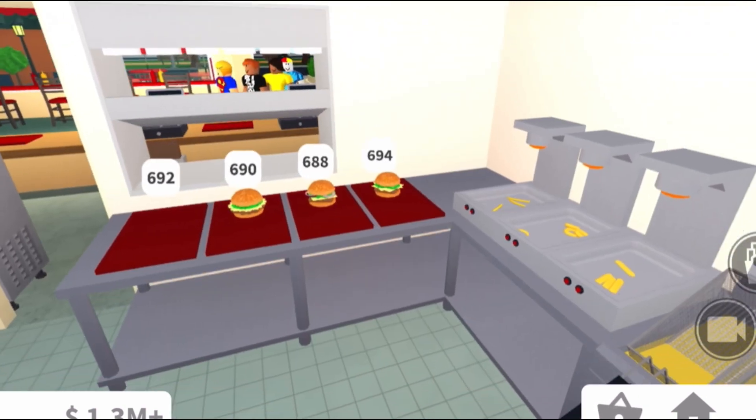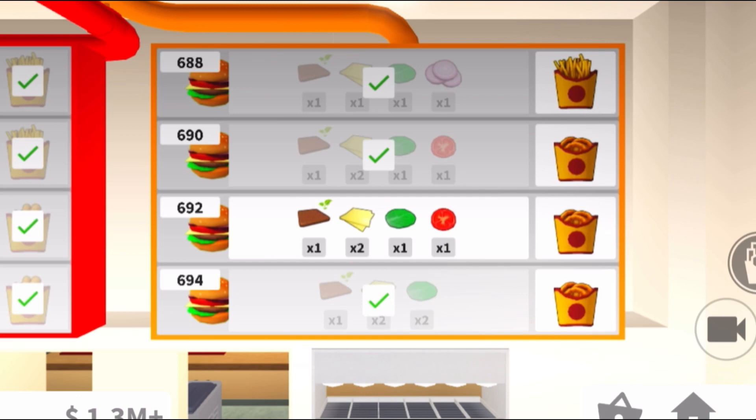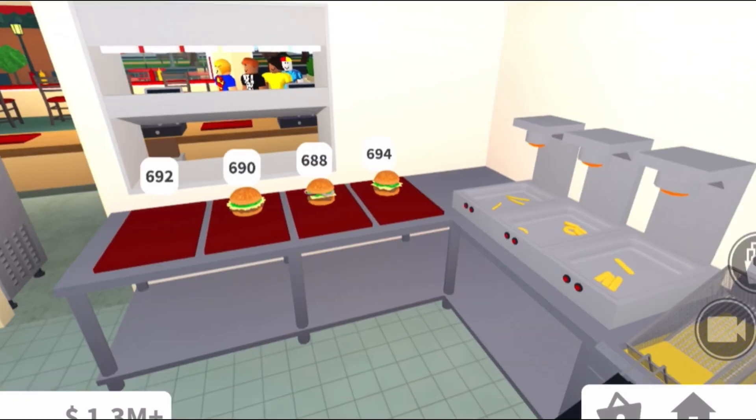Whoa, that is so cool! We have a lot of new things — we have onion rings now, that's fancy! We have onion rings, we have fries, we have burgers. As you can see there are actually new patties that we can make — we have cheese, lettuce, tomato, onions, and anything else you can imagine.